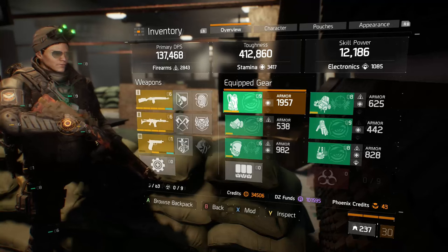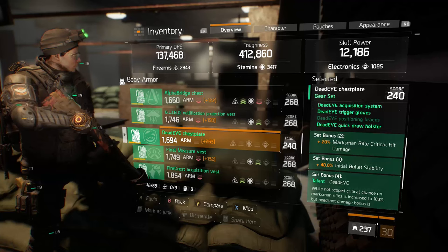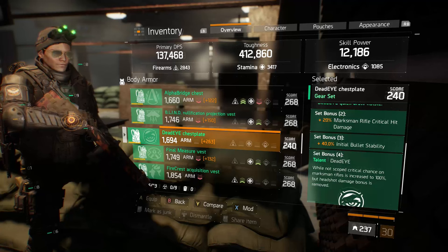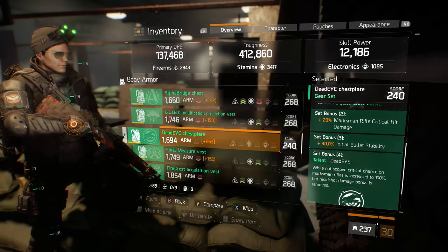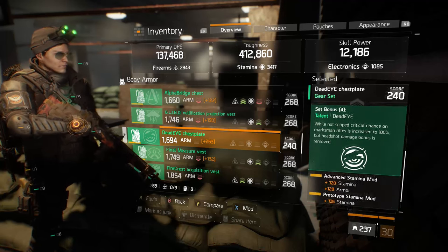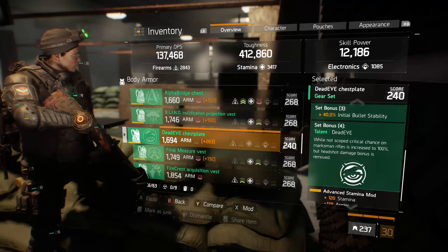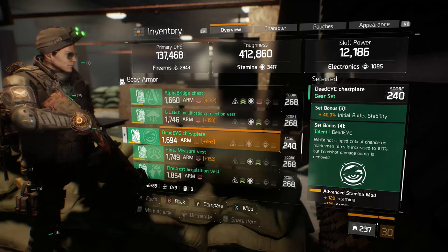Let me look at what the Dead Eye set does before I talk about my specific gear. The two-piece bonus is 20% marksman rifle critical hit damage — this is obviously a sniper rifle build. The three-piece bonus is 40% initial bullet stability, which is useful with the M1A especially when hip firing. The four-piece bonus is where it gets interesting: while not scoped, critical chance on marksman rifles is increased to 100%, but headshot damage bonus is removed.